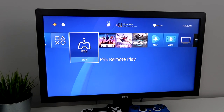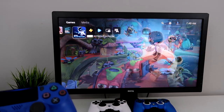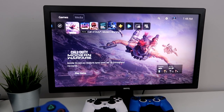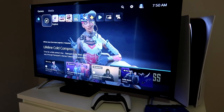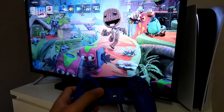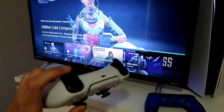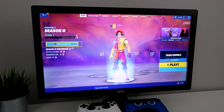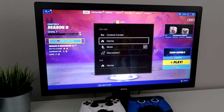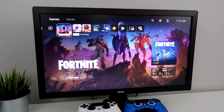If I want to go back, same thing — go to PS5 Remote Play, and instantly I can use my PS4 to play PS5 games. If you're wondering what's happening on my PS5, here's what it looks like with Remote Play — I can see my PS4 controller. I can't use my PS5 controller while using this because it's disconnected. I'm on the PS5 version of Fortnite, and even though this is using Remote Play, I don't really notice any lag with my controller or the quality of what I'm seeing.